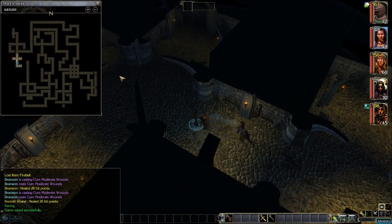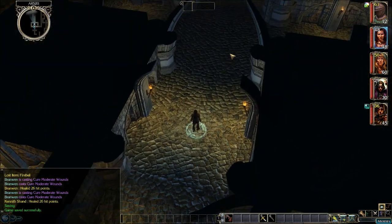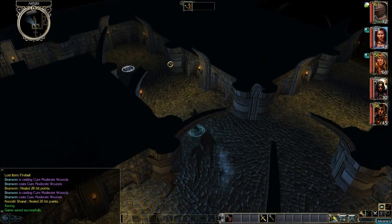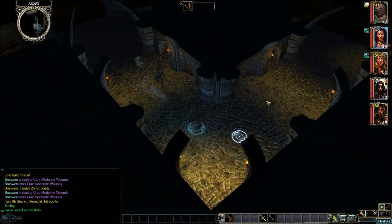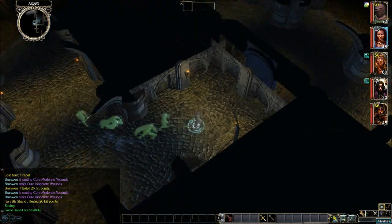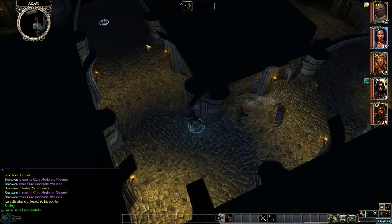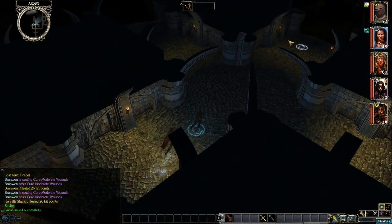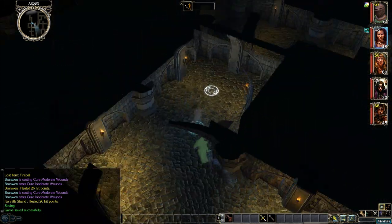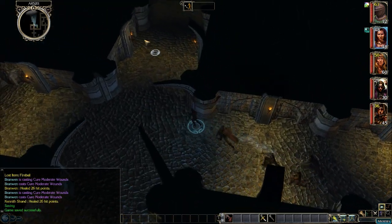Let's head north and check these dead ends up here. Okay, let's go left first. Nothing here. Let's check out this dog leg, see if there's anything down this way — nope. And one last tunnel to the north. Let's look at the map here.